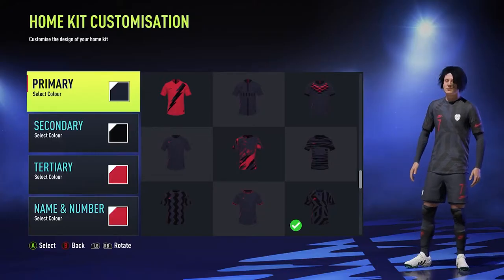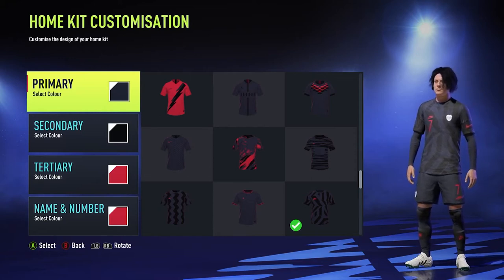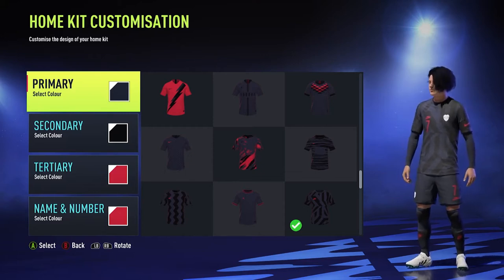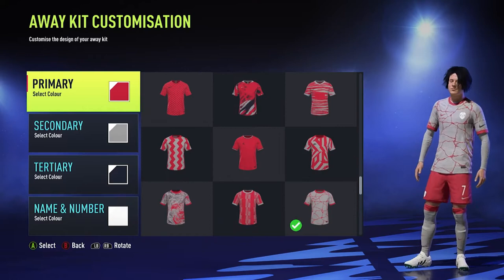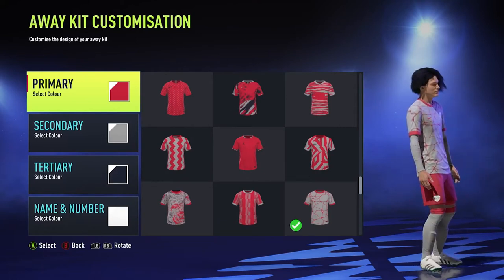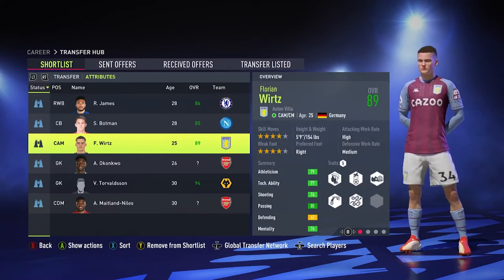Before we start, this is our home kit — gray is no longer the secondary color, it's now black, and it gives a really cool look on the jerseys. The navy blue kind of blends into the black. The socks also have the stripes. For the away kit, we have this jersey similar to the Arsenal away kit from last year — it's gray and pink.